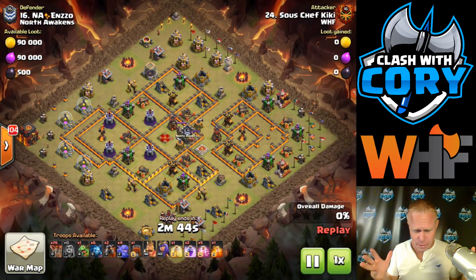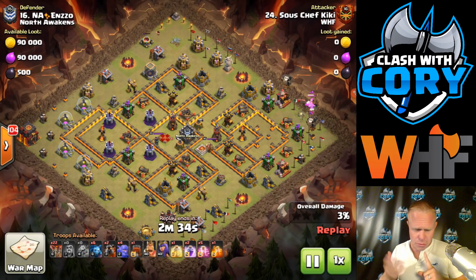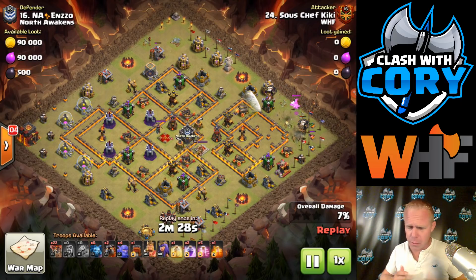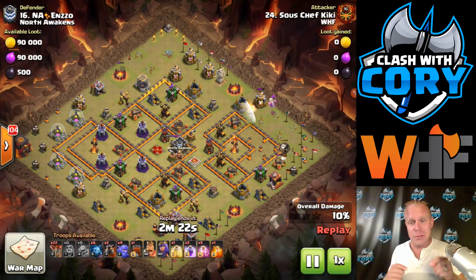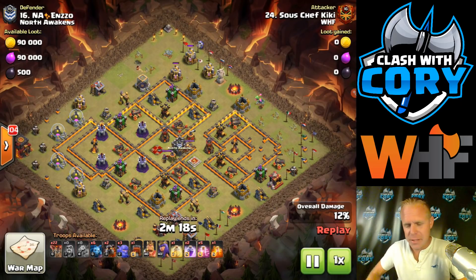He's got a pretty complex one here. Usually your Wrecker Lalo is going to look something like two baby dragons for funneling, heroes going in, two hounds, five to ten minions, and the rest loons. He's got something a little bit different going on here. You can see over on the right — he used a baby dragon to tank two archer towers while he sent in two loons on each archer tower and took out all three of those defenses over there.